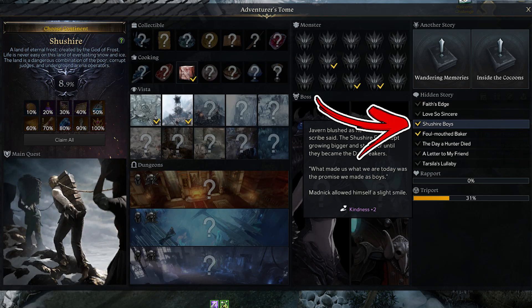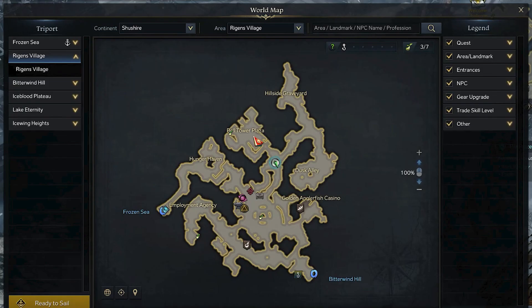In the Shushire continent, the third hidden story is Shushire Boys. In order to find it, start visiting the Regens Village area. Start from its top left central side, where the Bell Tower Plaza area can be found.